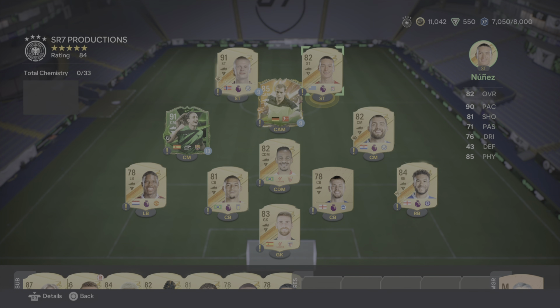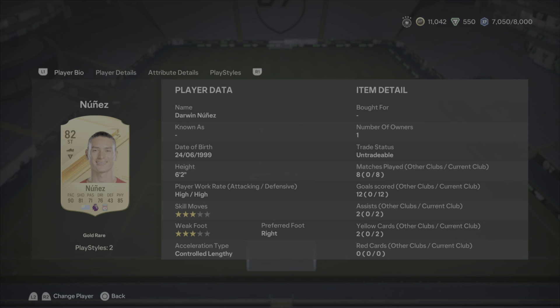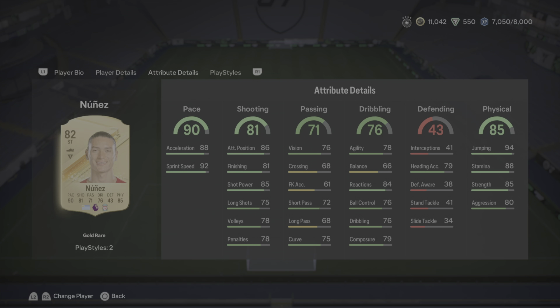It is time to review this 82 rated gold Darwin Nunez. As you'll see from the player bio, as a striker, his gold return is absolutely phenomenal — 14 goal contributions in 8 games. He's able to drop back, create chances, his aerial ability is a threat all the time, you can knock it up to him, he'll win the header and you can play off him from there. He's done that several times in this video. For pace, I'm going to give him a 9.1 out of 10 — you're expecting him to take the ball, sprint forward and hold off players while doing so, and he is very good at that.